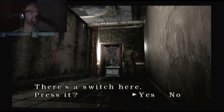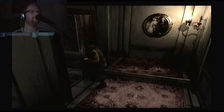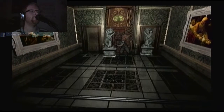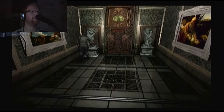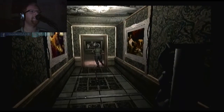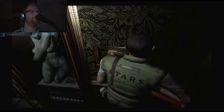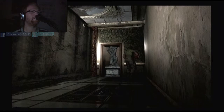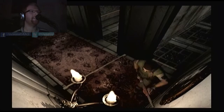All right. Go. The shortest distance between two points is a straight line. All right, we can do this. I can do this. No. Crap. Crap. That's not going to work.